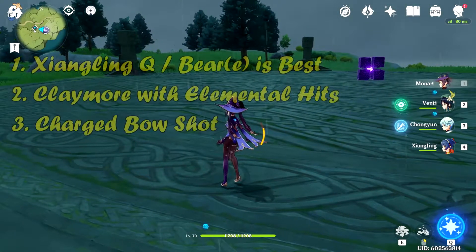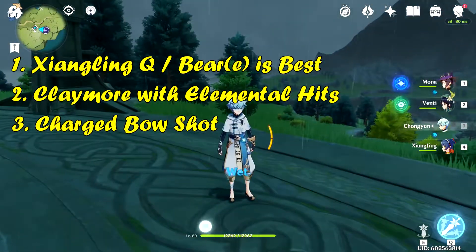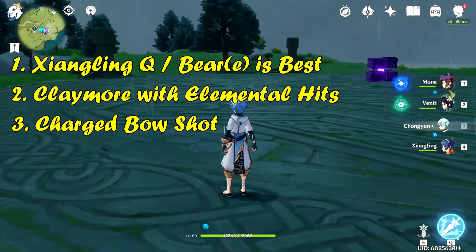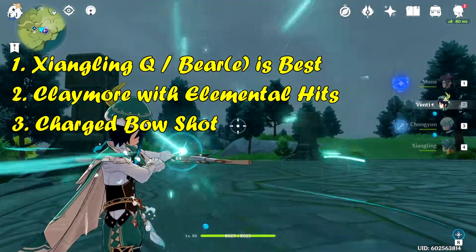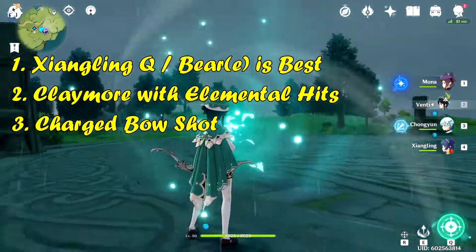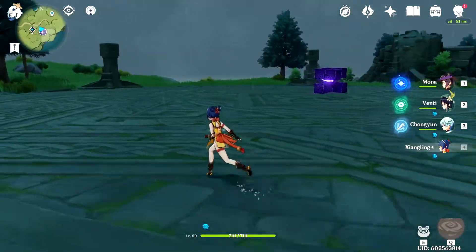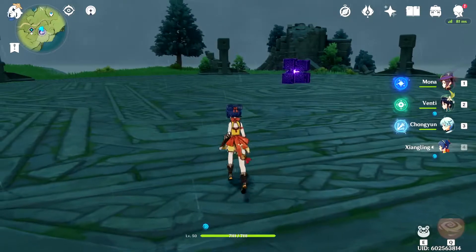Starting out with the fight, I've got Chongyun and Xiangling — not everyone will have these, of course. Anyone that has a greatsword or a bow with charged abilities, or can charge up elemental abilities, or uses burst skills on a specific character like Xiangling's Pyronado, is very useful at the end of the fight.